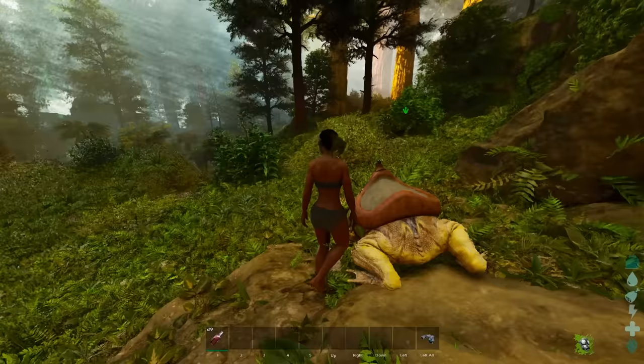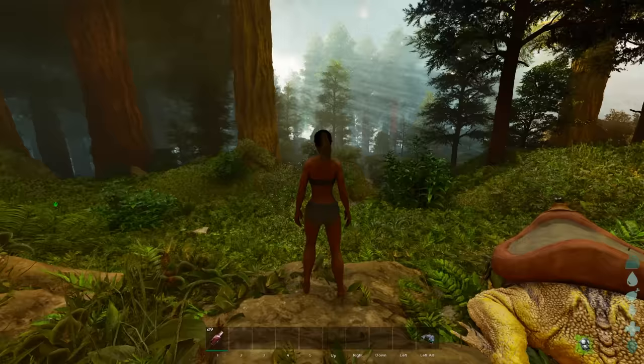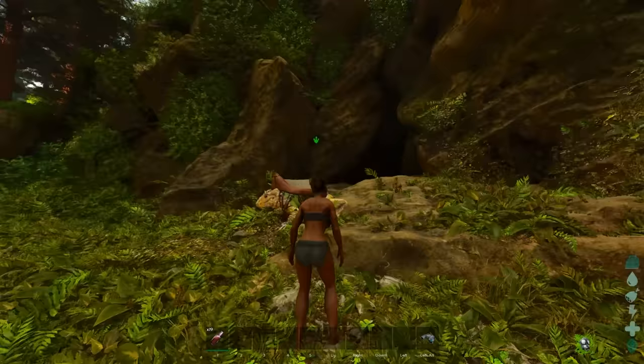I'm going to go ahead and show you what I mean by that. First off, you're going to need the location 64.8 and 35.1. That's the entrance to the cave, also known as the swamp cave over on the island.